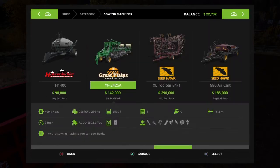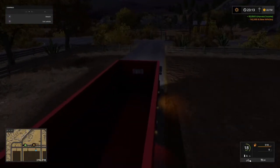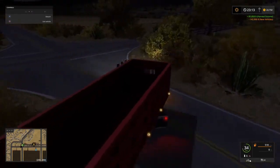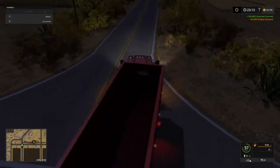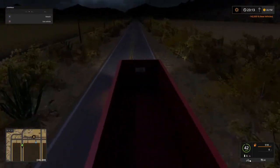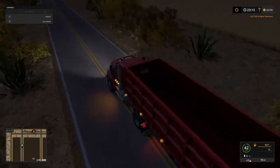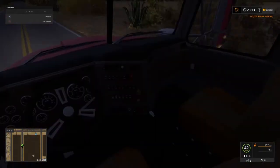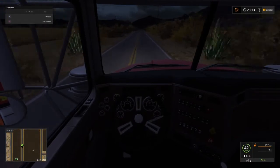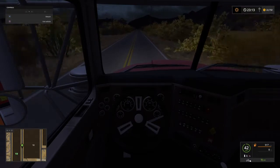So straight away, at the start of the episode, we have our third and final piece of the DLC that we're buying. We have no more grain to sell, plus the price is probably now through the floor for the soybeans, given that we've just sold 122,000 litres of the stuff. It'll certainly have taken a hammering. It'll be a while before that recovers.